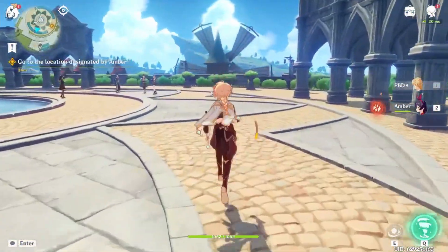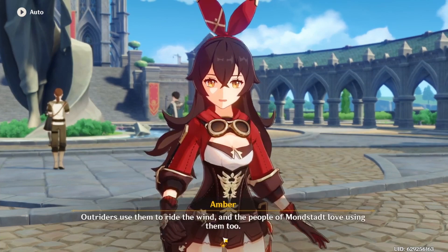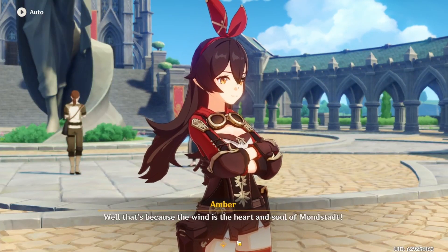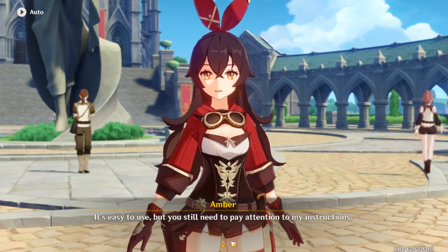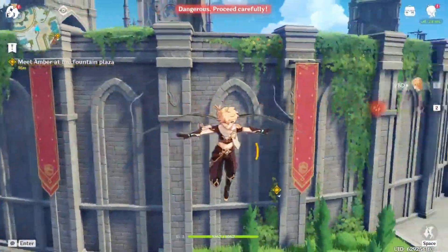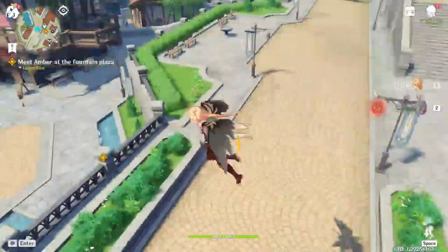Where's Amber? She's just not shown up yet? She told me to be here, why isn't she here? Oh, there she is. A wind glider — wings? Oh, do we get the wings from the start cutscene? Are we just gonna be able to fly everywhere? You're really excited about these wind gliders, huh? Well, that's because the wind is the heart and soul of Mondstadt. Alrighty then, enough talk, let's give it a whirl. It's easy to use, but you still need to pay attention to my instructions. I wonder when we get the gacha. Meet Amber at the fountain plaza. W to move forward, space to glide. Oh, that's so cool!